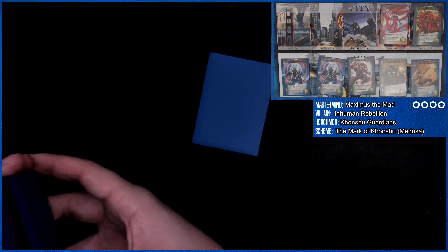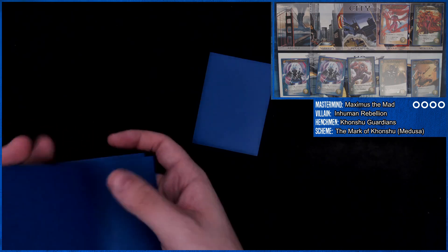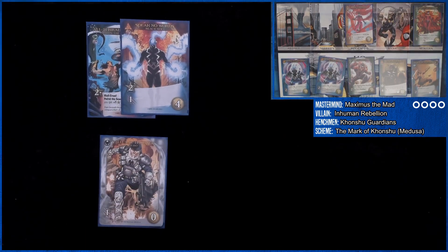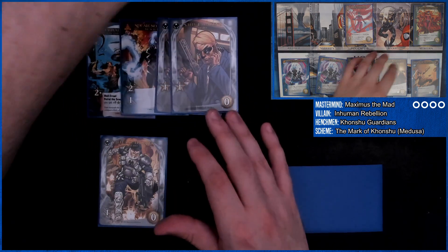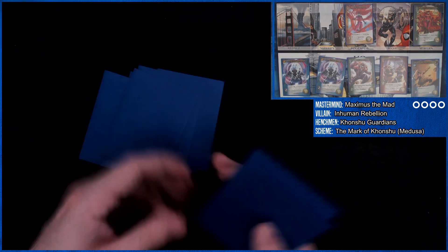We have three attack which unfortunately doesn't do anything. I spent all this time reading those nice cards and then I just can't do anything with any of them — but you know, Maximus, he's mad. We only have two master strikes left in this giant deck, so that's kind of nice. Evil card — Medusa. This Medusa is only two now, so we can probably get there.